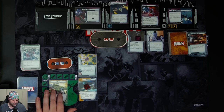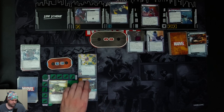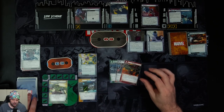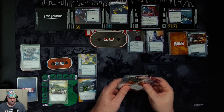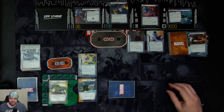We'll stay up. Drop our hand size to four. We draw Banner's lab, Spider-Man, clobber, and counter-attack. Let's see what happens from here.